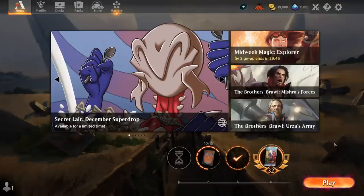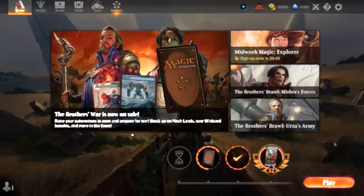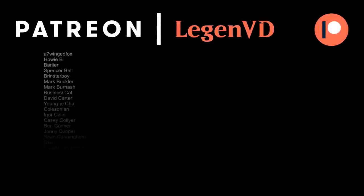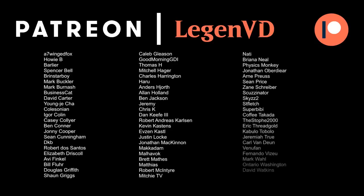Being an all-artifact deck also has its advantages with people packing Go for the Throat as one of their main spot removal spells of choice. Overall, this Mono-White Artifact deck definitely had some powerful openers. It struggled with the Blue-White Soldiers matchup, which is still one of the more popular decks in Best of One Standard, so I don't know if I can recommend this deck for the Ranked Ladder. But you can definitely see some of the synergies from the Brothers' War, and if we see more artifacts in future expansions, the deck can only get better. That's going to do it for today's gameplay — thank you for watching, hope you enjoyed, and as always, have a nice day. I also want to thank all my Patrons for being part of the channel, and you can become a Patron yourself today and decide the topic of future videos over at patreon.com/legendvd.